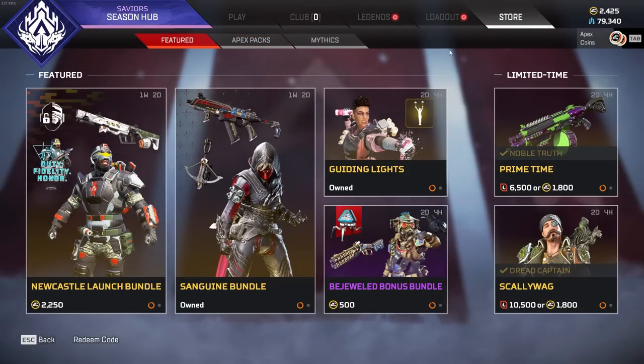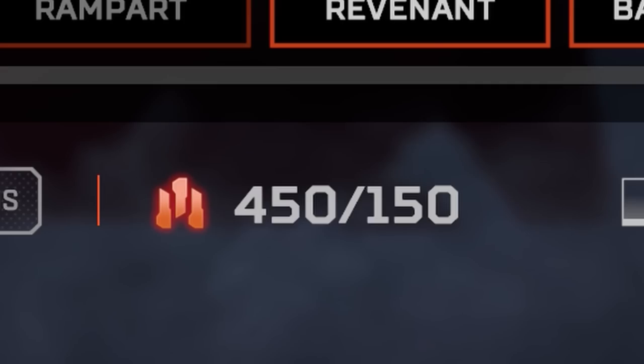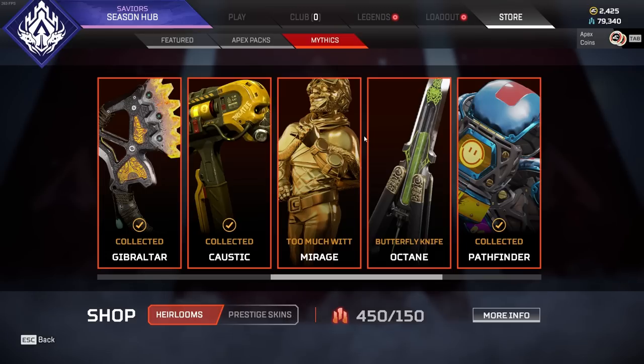Going to the heirloom page right after opening the packs, you can see that they do in fact stack, as I've got enough for three here — so you don't have to worry about not getting more shards if you're holding some waiting for a particular heirloom.